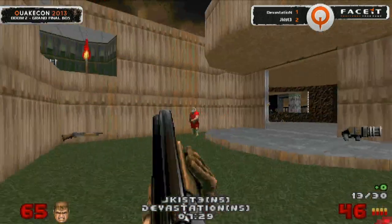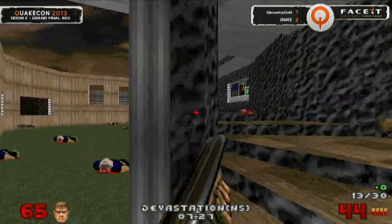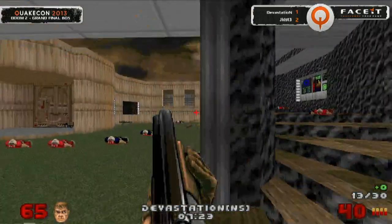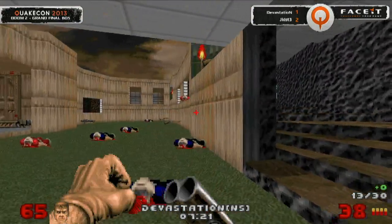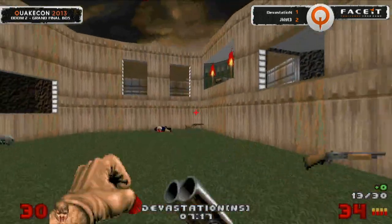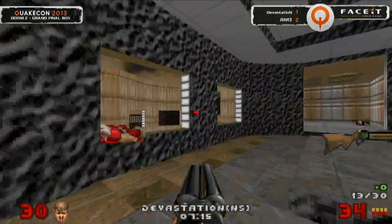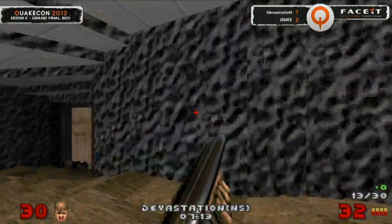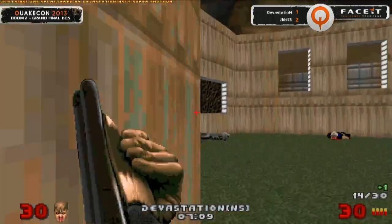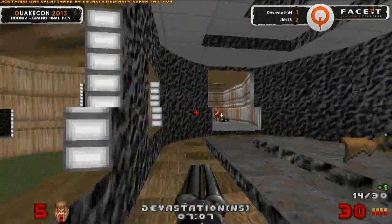This is so much faster than the last map. Devastation just doing as much medium damage from afar as he can, just wanting to tenderize Jakist. But the time is going to come where he needs to go in for the kill and he's losing health himself. They're trading damage a whole lot right here. 30 health for Devastation is not going to leave him a lot of room to breathe, even if he can make this frag. Right now he needs his momentum — and there it is.